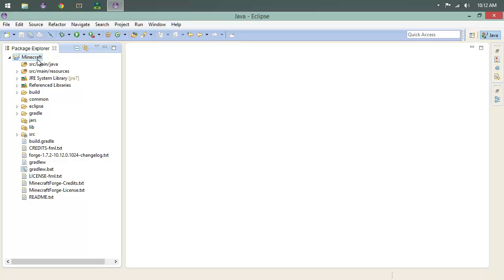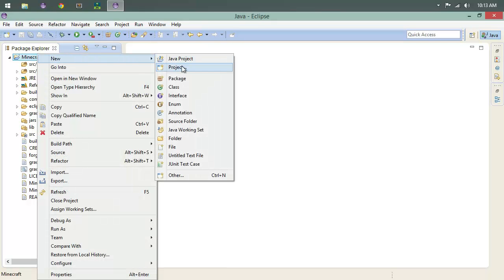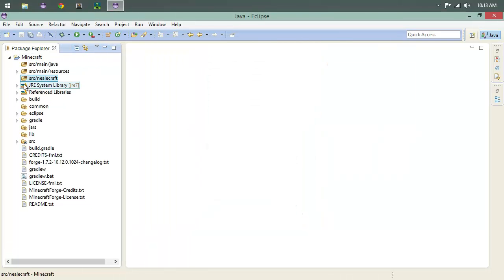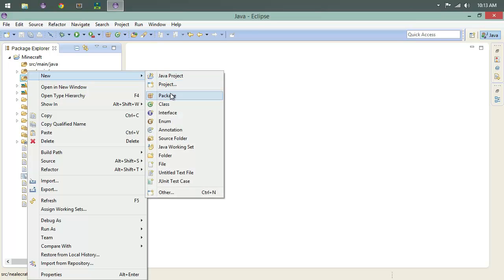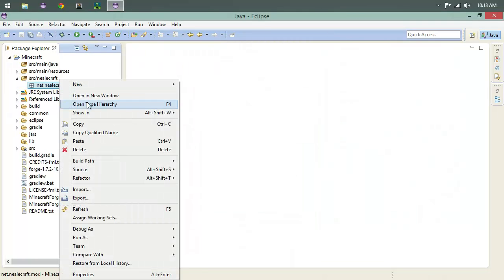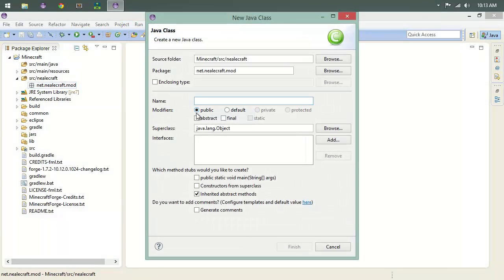Right-click on Minecraft, choose New, go to Source Folder, and type in `src/[yourmodname]` — mine is Neilcraft. Under that, create a new package: `net.neilcraft.mod`. Then in that package we're going to create our main modding class — this is where the magic happens — and name it Neilcraft.